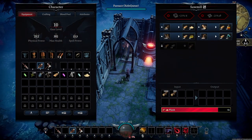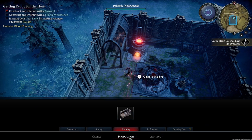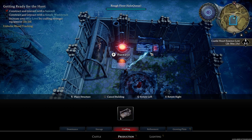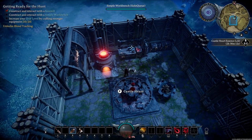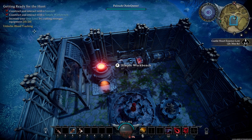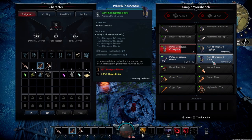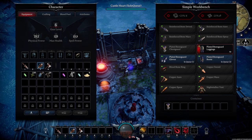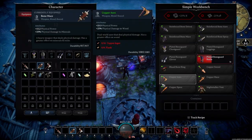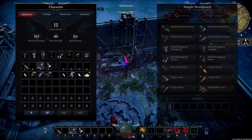Now I've got my eighth plank, so I'm going to place down the simple workbench. Remember, that's in production, then crafting. I'll put it right next to the furnace, then interact with the simple workbench. I have to increase my gear level, so I'm going to make these pieces of gear. Looks like I also need a blood ring, but I don't have enough essence for one right now.